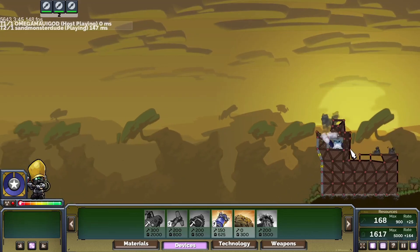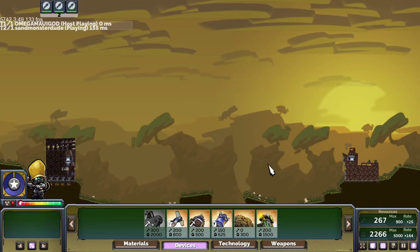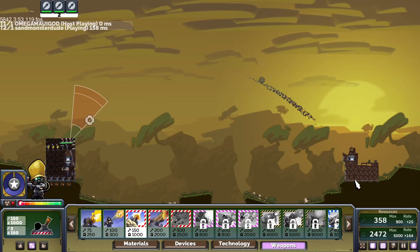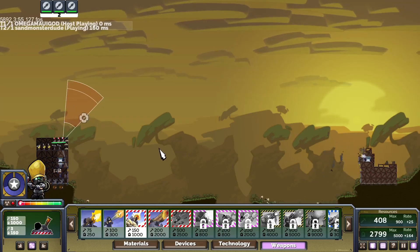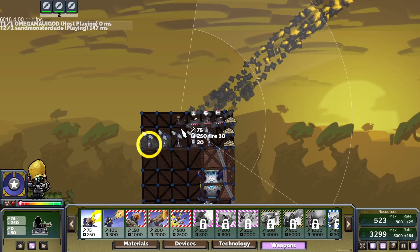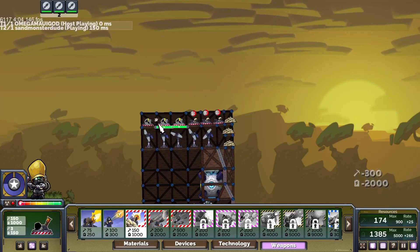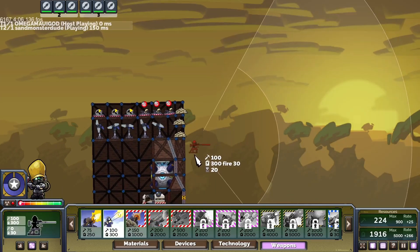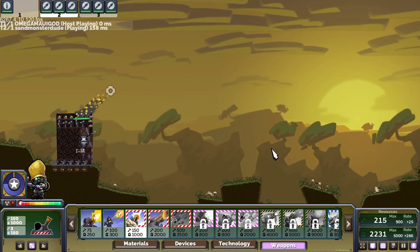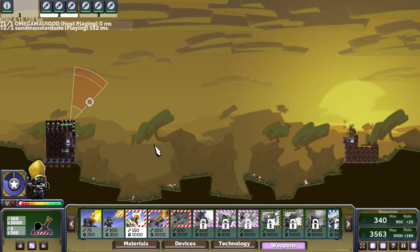I decided to put some more turbines down. This has been destroyed so I can't burn my way to his core through there anymore, but it's fine — as long as I keep on firing, he won't be able to do much. These can be upgraded to high explosive mortars, which do a lot more damage but no incendiary.